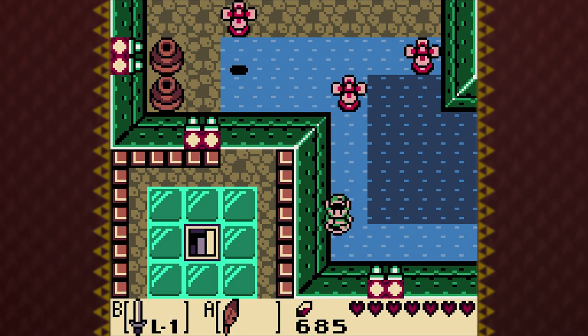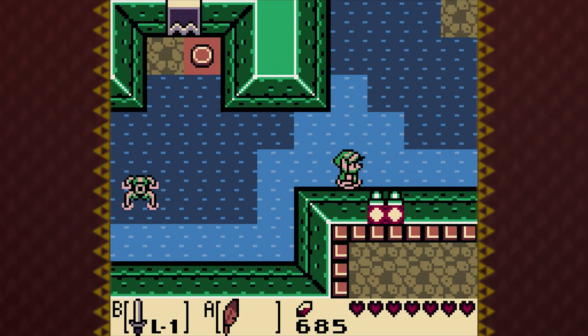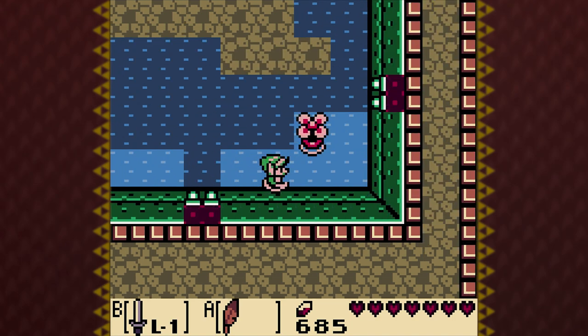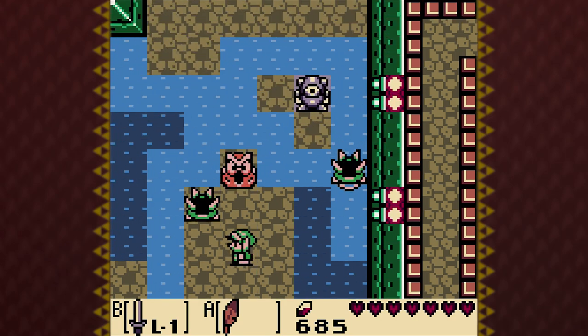Get out of the way. At least you can jump over them — that's at least some retribution, I guess you could call it. There's the P-Hat that really annoys you. Should I kill it? Nah, I'm just gonna go. I'm not gonna do it.